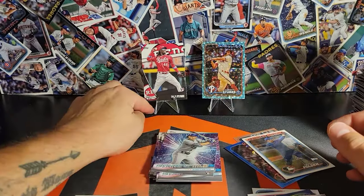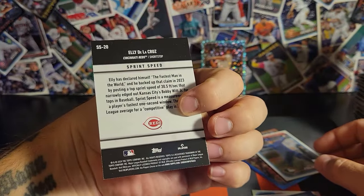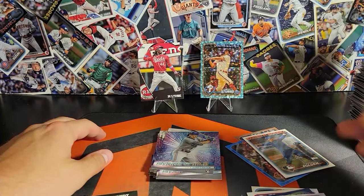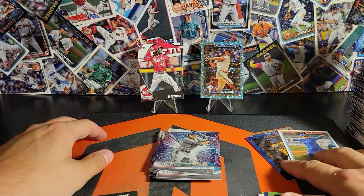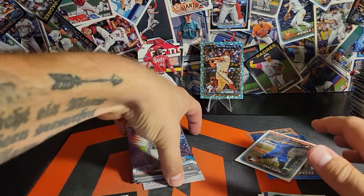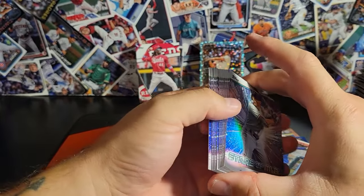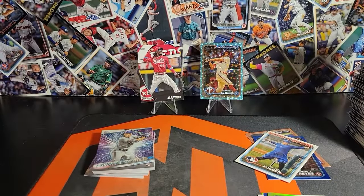And the Ellie de la Cruz on the Significant Statistics insert. Box one wins in my opinion — we got the gold numbered to 50 on the crackle and a Diamondbacks card on one of the numbered cards. Let me know what you think in the comments if I'm wrong, but I don't think I am. Thank you guys for watching — drop a like and subscribe if you made it all the way to the end, and we'll see you guys in the next one.